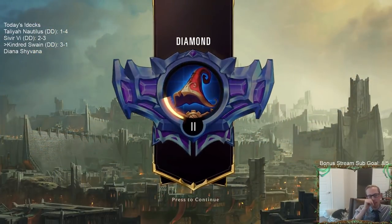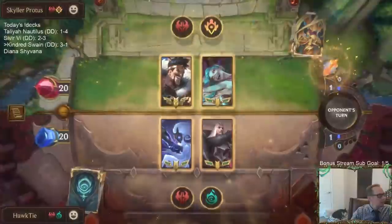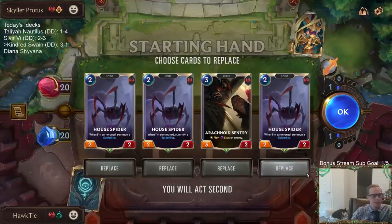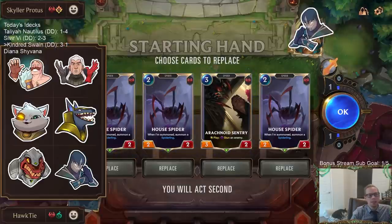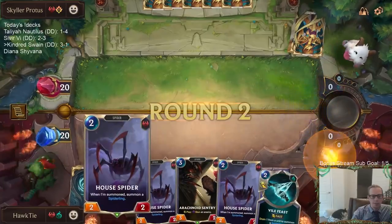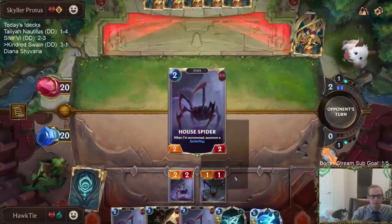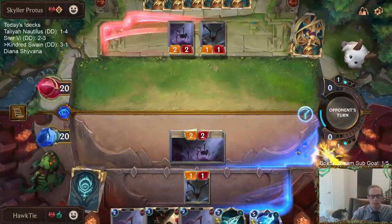Sometimes you just have too many resources and you just want to get rid of a Kindred in your hand. Alright, back to another aggro matchup — this will be a good test. We lost to our other very aggro deck. This time we got some House Spiders. Do we just keep triple House Spider? I kind of think so — I kind of think of just keeping all of this. We don't mulligan a House Spider.